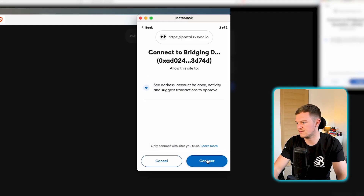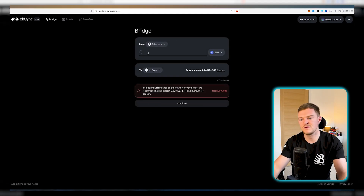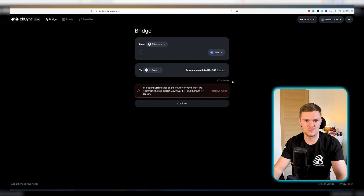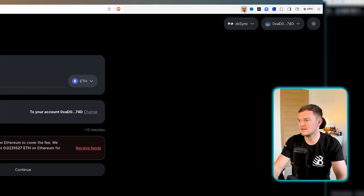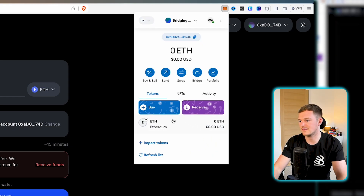Connect the wallet to the bridge — I've got a bridging demo account we'll use for today. I'm not actually going to perform the transactions as I've already done this on a number of different wallets. The process is straightforward: input the amount of Ethereum you want to bridge over — I'd recommend just using ETH to keep things simple — then click continue. A prompt will appear in MetaMask to approve the transaction. Keep an eye on that gas fee. Once approved, it's going to take around 15 minutes — don't panic if you don't immediately see the funds. There'll be a countdown on the website, and then you'll be able to see the Ethereum appear under the ZK Sync network in MetaMask.